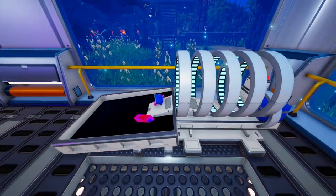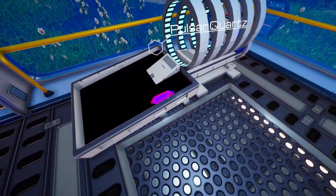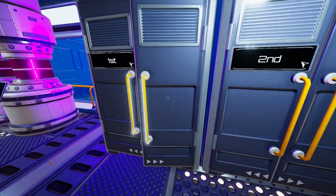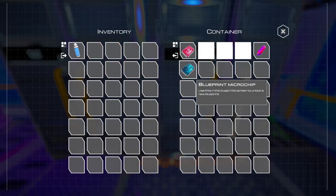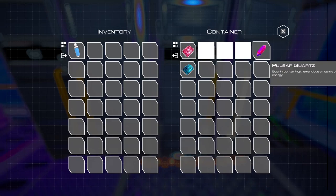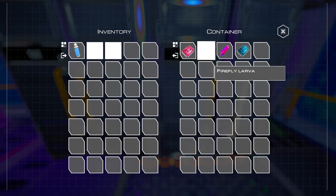From recycling the pulsar chip, we actually get two pulsar cords and a blueprint microchip. So it looks like crafting these things is going to cost one blueprint microchip as well as a pulsar cord. I've got absolutely no idea what the blueprint microchips are going to be used for — it's really puzzling.